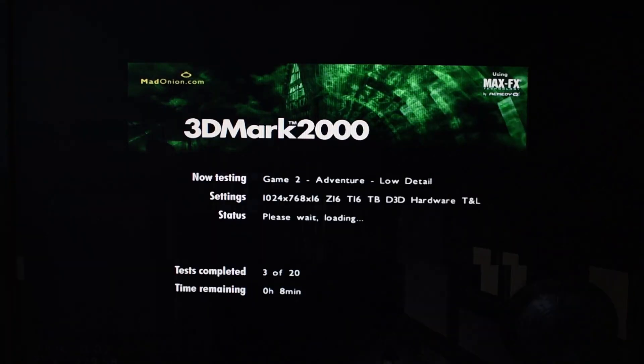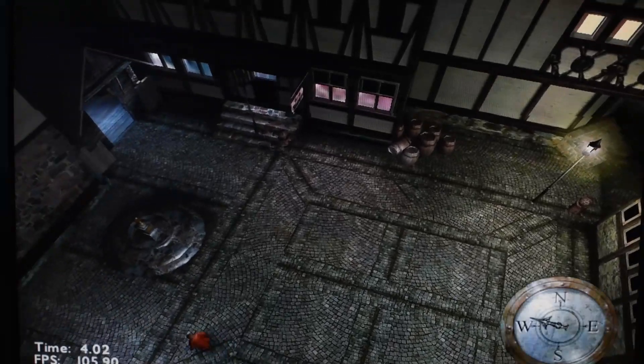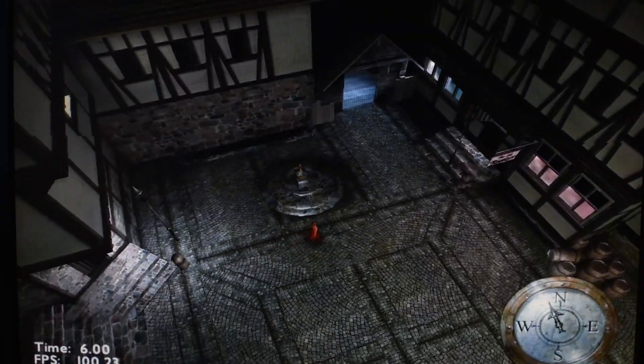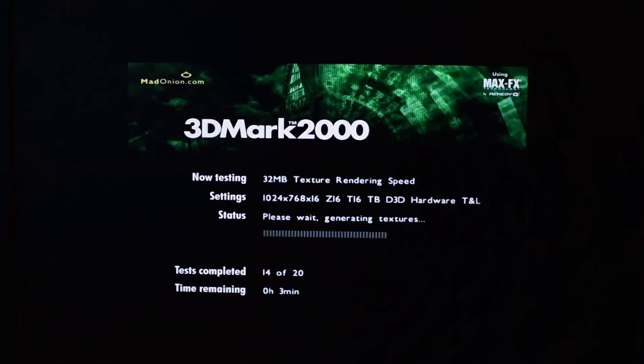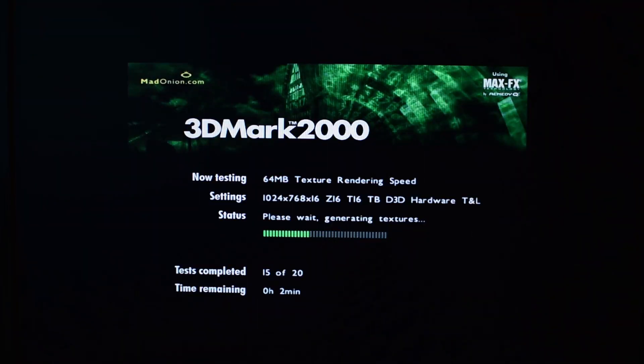As you can see in 3DMark 2000, the graphics card can indeed calculate some pixels at around 80 FPS. The 3DMark 2000 score was 5325. Probably DirectX wasn't installed correctly — but anyway, that's the topic for the second part of the Windows 2000 PC.